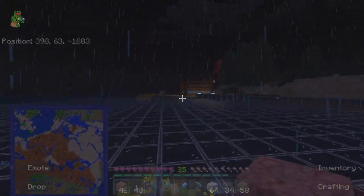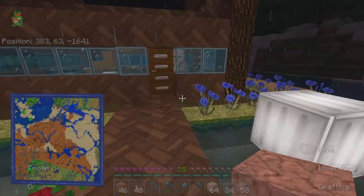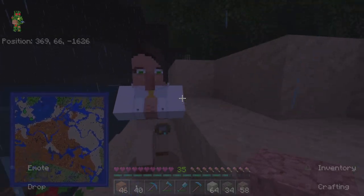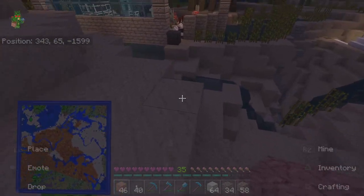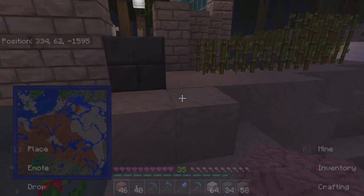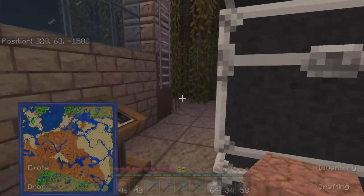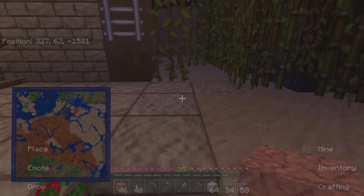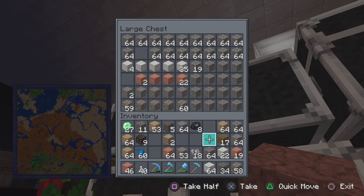I think we need leather — we do have a cow farm over here, we could take a cow or two over there or just take a bunch of leather. We'll see how much we need. For a normal bookshelf you need three books, which is three pieces of leather, and paper — sugarcane — which we have tons of. 24 leather, let's empty out some of this.